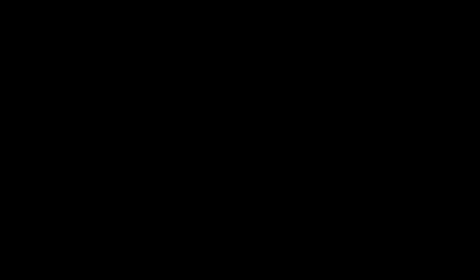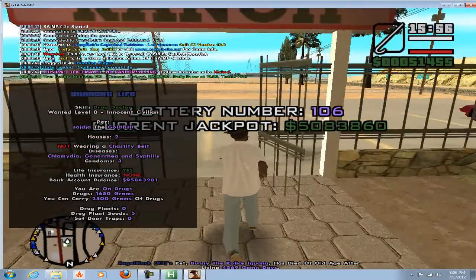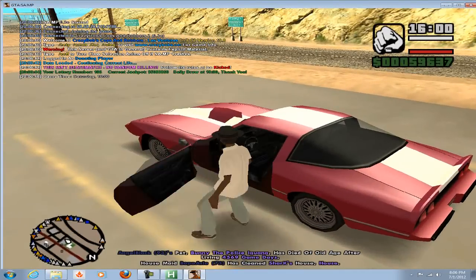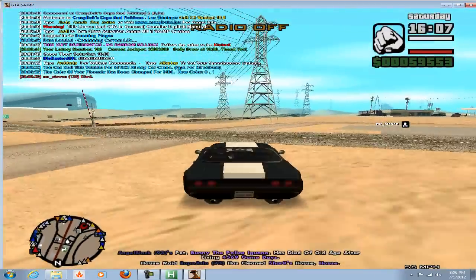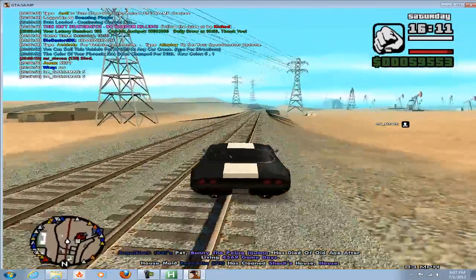I'll go into window mode so y'all can maybe see better. It automatically logs you in. Only if you have the settings set, it changes the car color for you. There's a lot of numbers if you have one typed in.